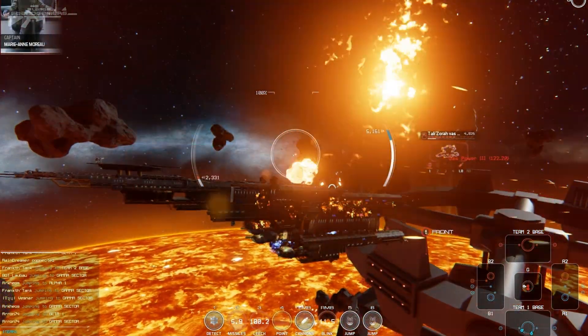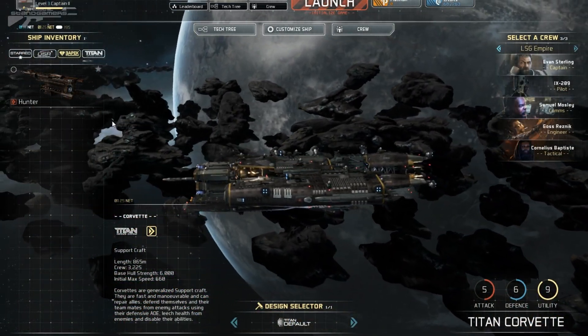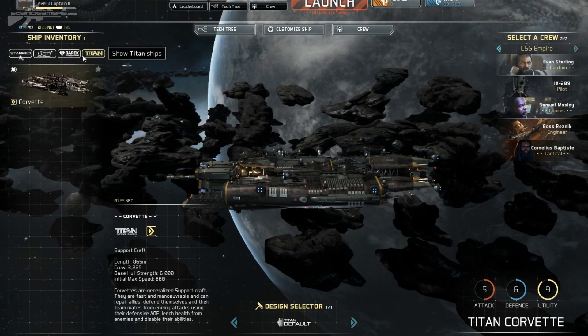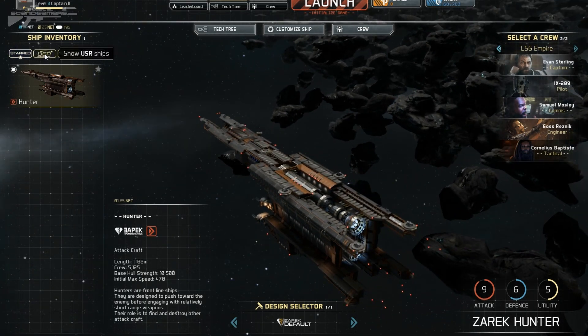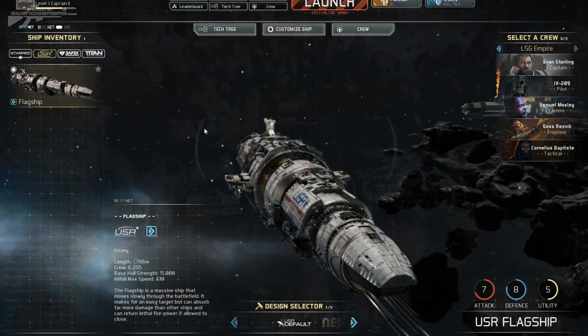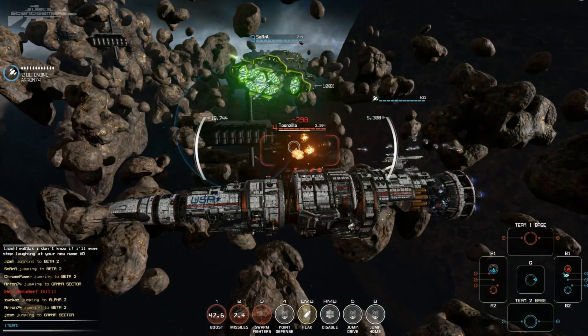Before we get into it any more, I'm going to show you some of the ships. We're out of the battle and in the hangar, so let's have a look at the ships available to us by default. We have three different factions — three different producers of ships. We've got Titan, a Russian sort of faction, and USR as well. USR produced this massive flagship with a lot of firepower and hull strength, but it's quite slow.